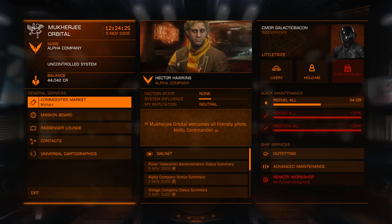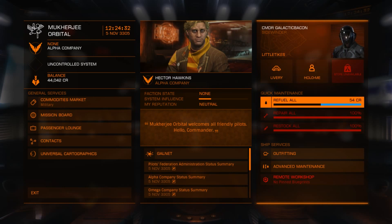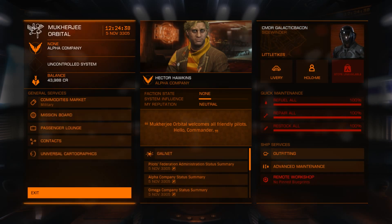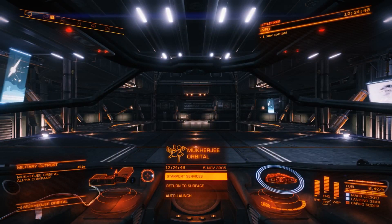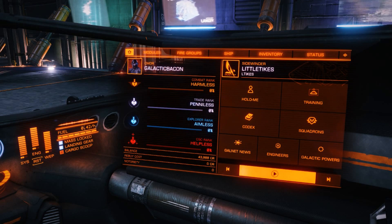The bottom one is the superpower reputation — I'll talk about that in another video, it's not important just now. But you will notice the little blue indicator shows that your reputation has improved. Another way to check your reputation: I'm going to refuel first under quick maintenance. Then on the right-hand panel — number 4 on the keyboard on PC — you will see that my balance has improved. I now have 43,988 credits as a result of completing that mission.